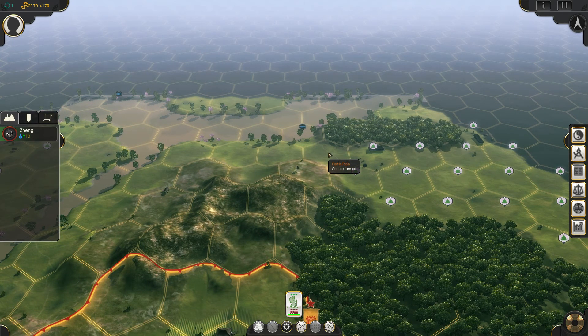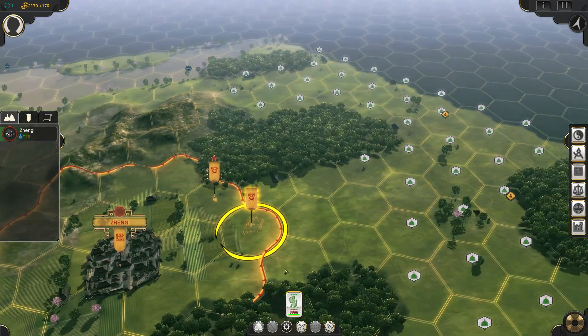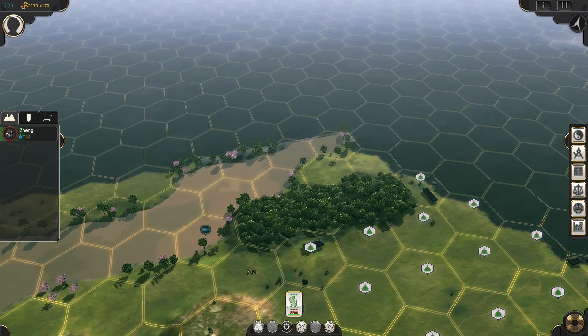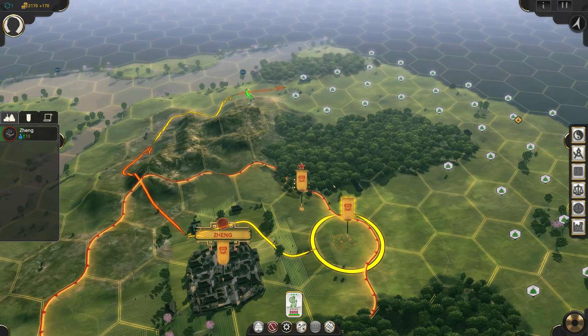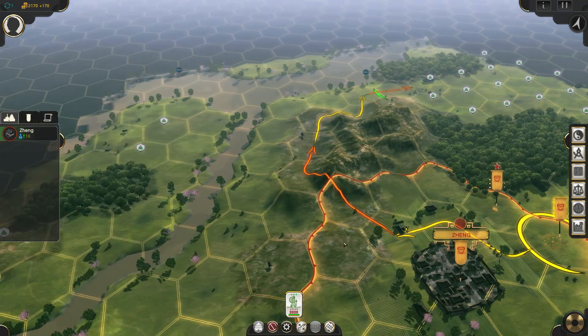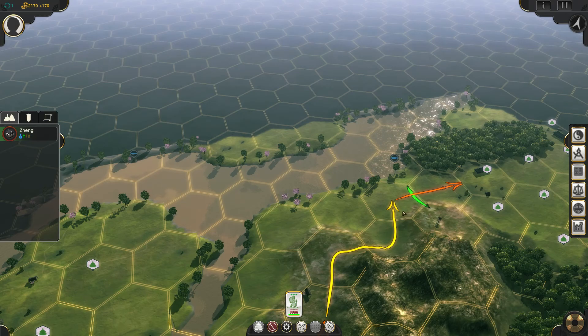I think we're pretty safe to move this settler without a bodyguard. If we settle here — I kind of like to settle on the other side of the river. Can I move there? So this is a turn-based game. It does not look like I can move. You can't move through the forest? Can I cross the river? No. It doesn't show how it's going to get there — it just shows that it can't get there.